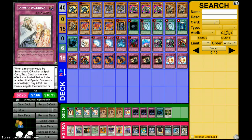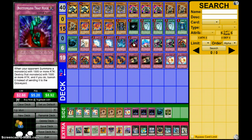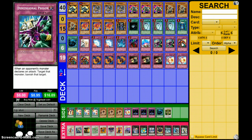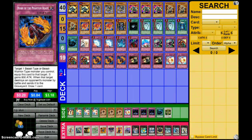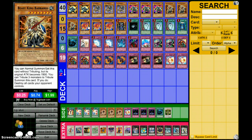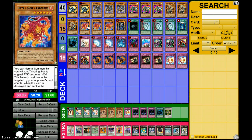For the traps, I run 19 traps: Solemn Warning, double Mirror Force, 1 Torrential, 1 Bottomless, 1 Compulse, 2 Deep Prison, and triple Skill Drain. Skill Drain is more or less the MVP of the deck — it hurts most decks out there and doesn't hurt your deck in the slightest. With Beast King Barbaros and Cerberus, it just boosts your monsters.